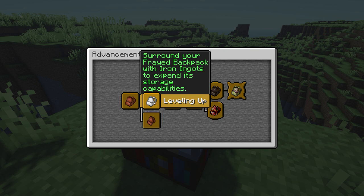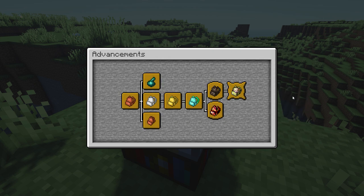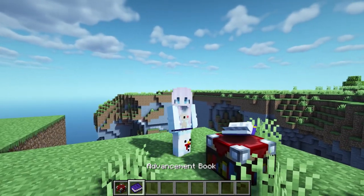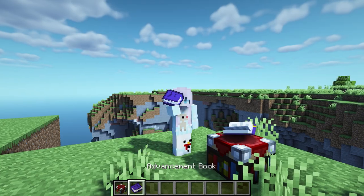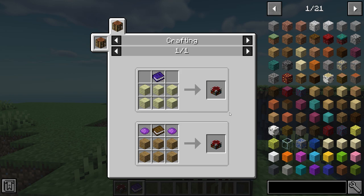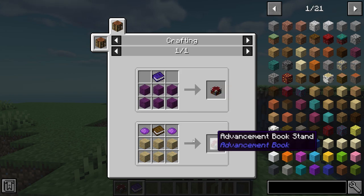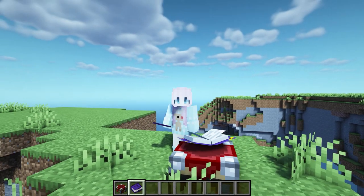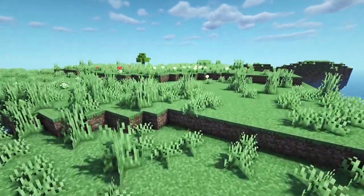This next Minecraft mod is called Advancement Book. It makes it so you can place a book stand down where you can view your advancements. It also adds a book which lets you view them too — to craft it you just need wood and a book. The advancement book will also spawn with you when you create your world.